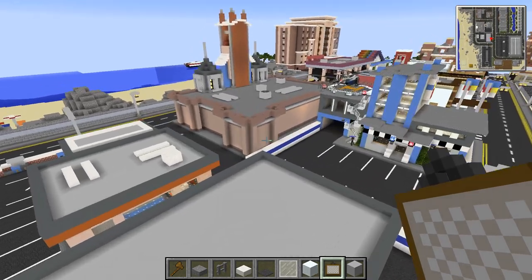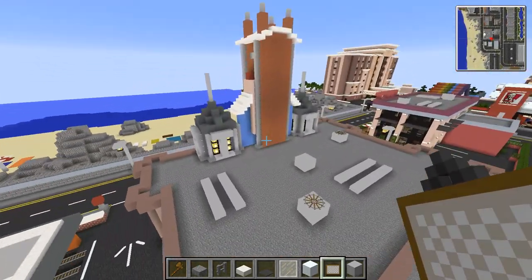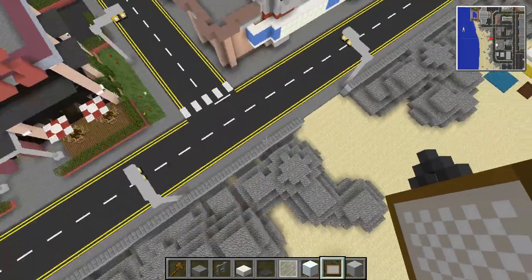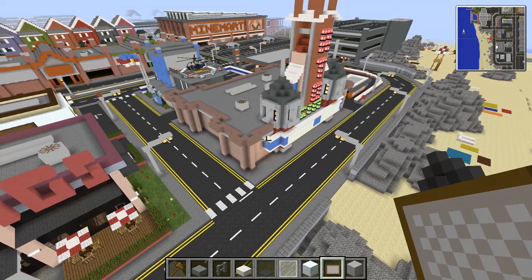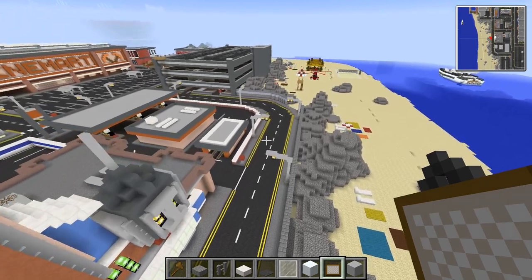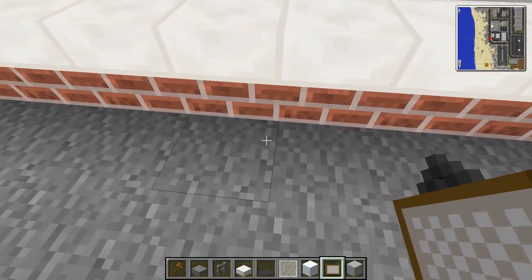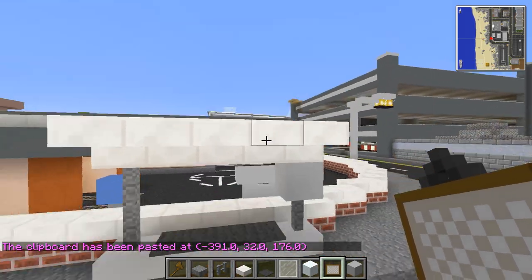Okay, so we want one at the beachfront — or the sort of busier part of the beach. That's the chilled part on that side; this is the busier part with all the shops and attractions. I think one right here would work, right on the back of this wall. I think we've got it already facing the right way, so if we stick a paste job down right here — perfect.